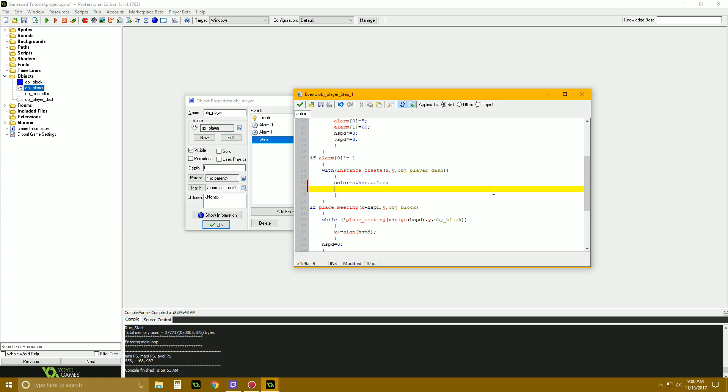I'm trying to go super fast. In the player dash object we're going to say image_angle = point_direction. We want x, y, other.x + other.h_speed, other.y + other.v_speed — so it'll rotate the dash sprite in the direction of movement.